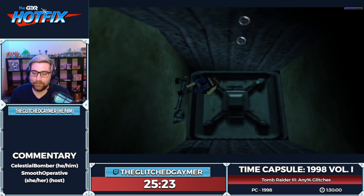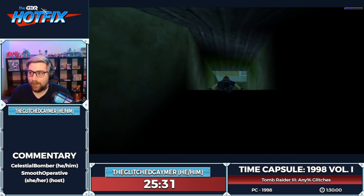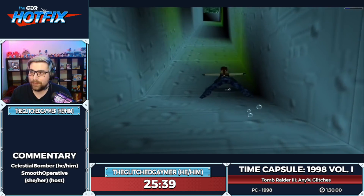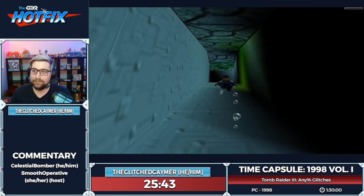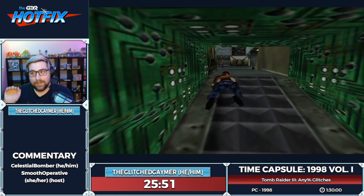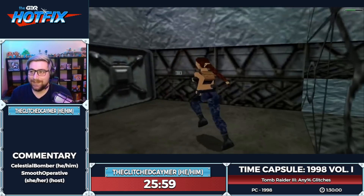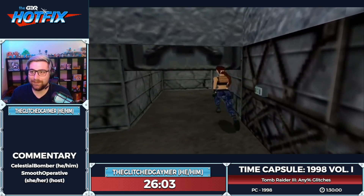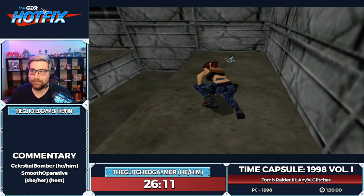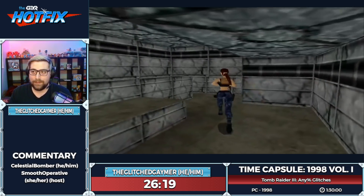We're going to do the most difficult glitch — I'm not sure I'll get it, but I'll try. All you have to do is swim into that corner and it pops you in because that corner is not solid. It's probably the easiest glitch you can do in this game — you just hit the top of that incline and she pops right through. Next time you want to impress your friends, just phase through a wall.